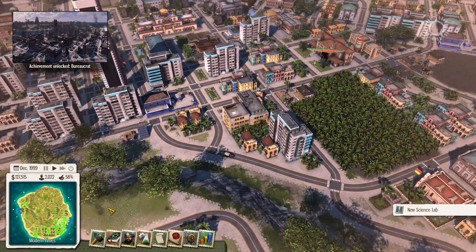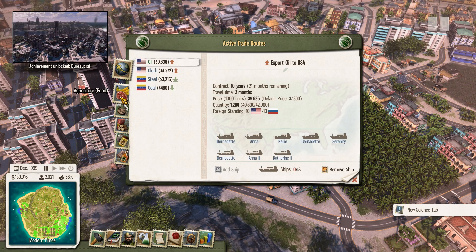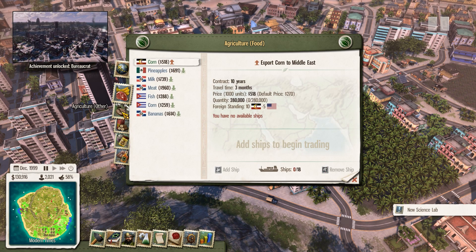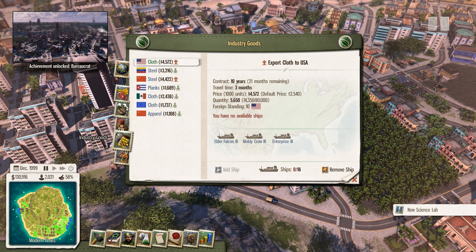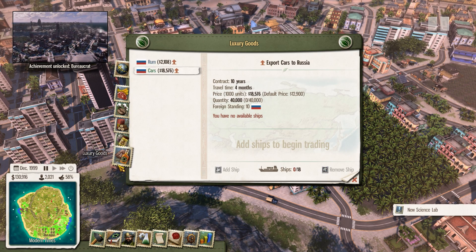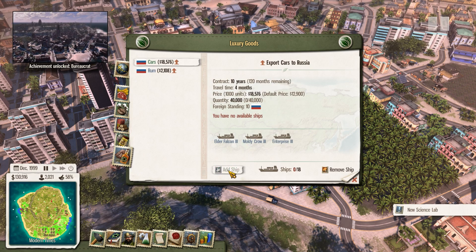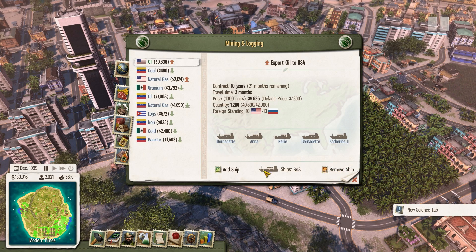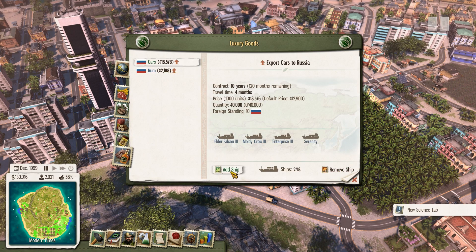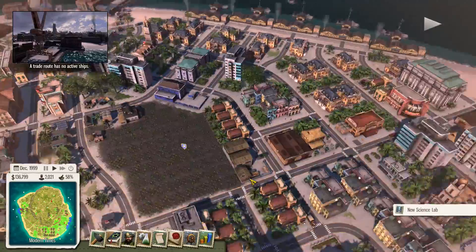We passed a bunch of edicts. Let's check trade — we don't have available ships. We're exporting oil like crazy, which brings a lot of money. Can we export something better than oil? Steel, cloth — oh, we can start exporting cars! I'm putting everything on cars. That's fantastic, finally — ten years. Let's reassign ships away from other exports and assign them to cars. We should be making crazy money now.